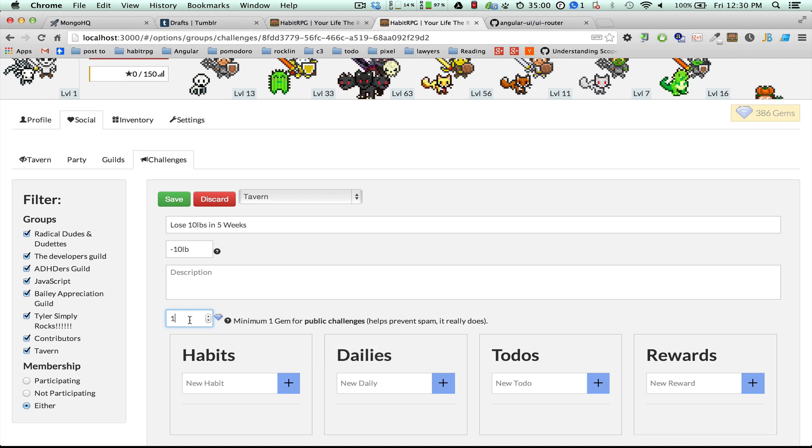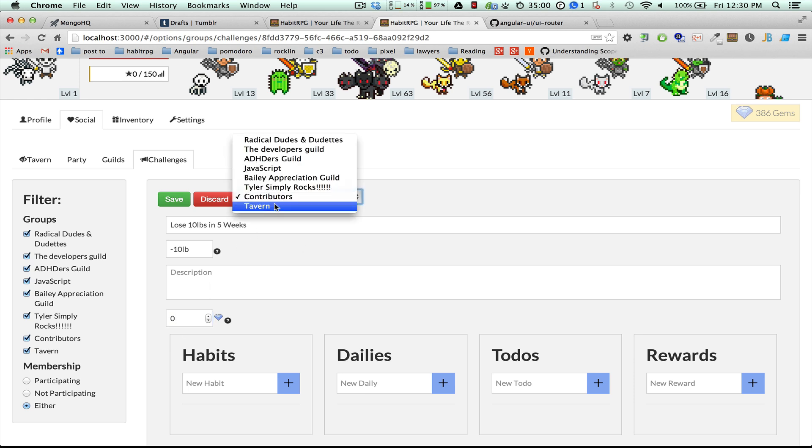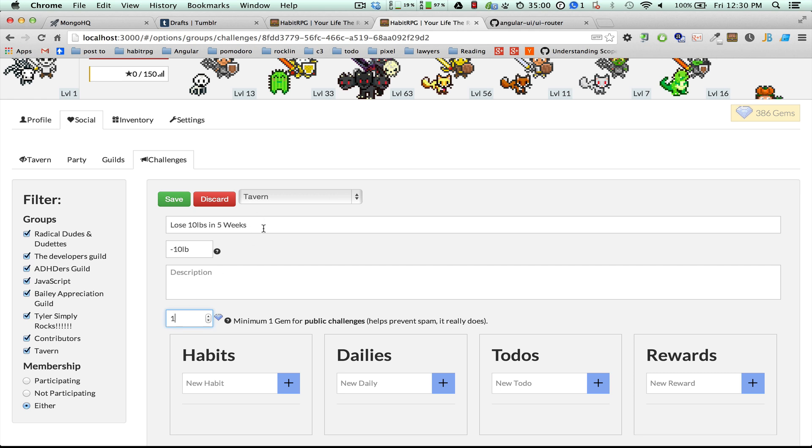For public challenges, they have to have a minimum of one gem to prevent spam. For private groups you can have zero. The gem prize works as follows: at the end you close a challenge and designate a winner. Some challenges can go forever, some have a cutoff date, and some don't have a winner. For those that do, you may optionally provide a gem prize for a little more incentive.